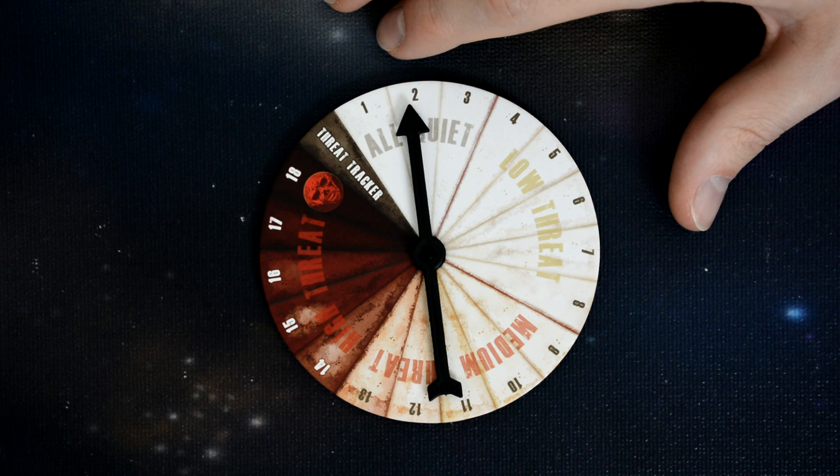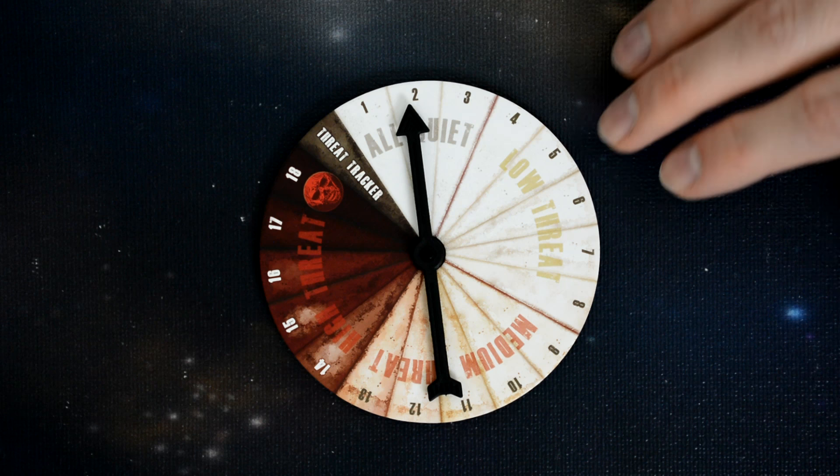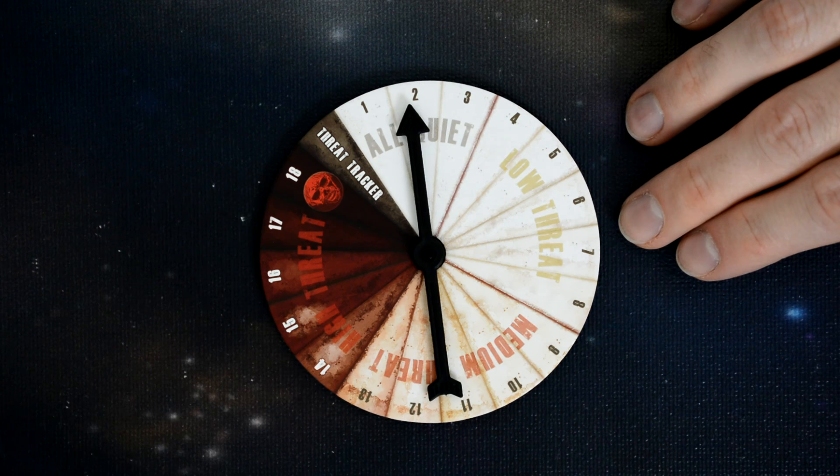When survivors activate, each survivor that activates will check the gauge and compare it to their nerve rating. If the gauge is higher than their nerve rating, then they are panicking and must roll the panic dice. There are a couple of ways to reduce the threat level that survivors can perform, which we'll cover during the survivor's turn.